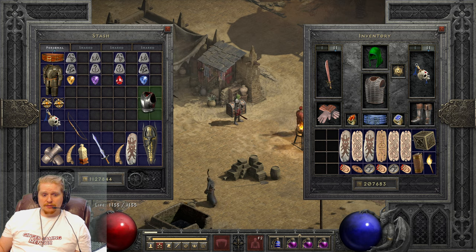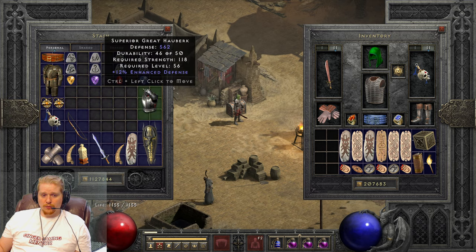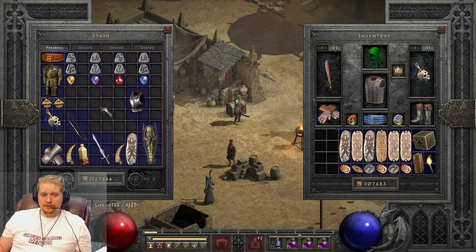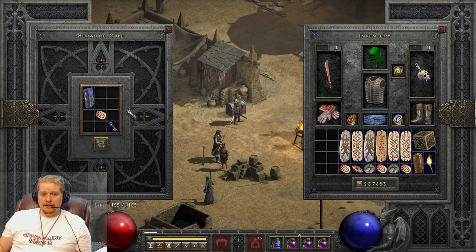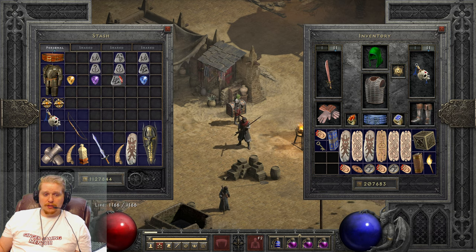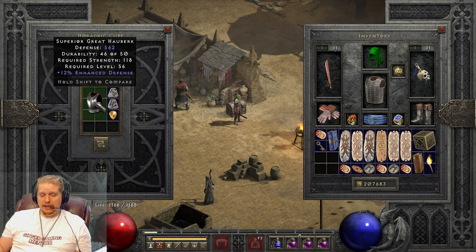For instance, this is a superior Great Hauberk. There are several recipes you can use in the Horadric Cube that will roll your sockets. But keep in mind that when you're rolling sockets, you cannot roll superior items. The recipe for rolling armor is a Tal, a Thul, and a Perfect Topaz. If I take those and put them in the cube with this armor, it will not work because the armor is superior. Any armor that is superior cannot be rolled in the cube.